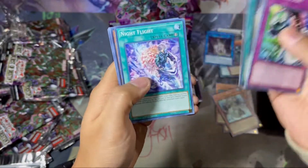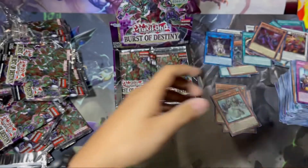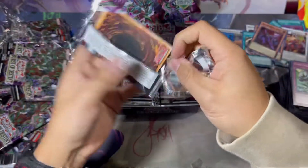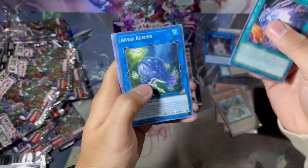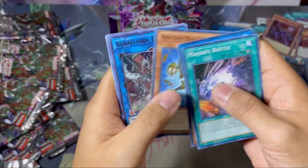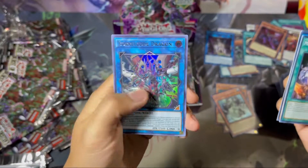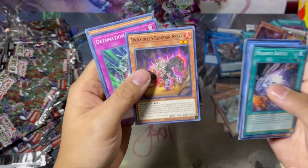How to Keep Battle, Sonic Tracker, Night Flight, Destiny Hero Denier — another Denier, let's go! Magic Key Battle, Abyss Keeper, Penguin Squire, Man-Eater Bug, Baronne de Fleur — that's the first one I've seen! There we go, nice little ultra right there.